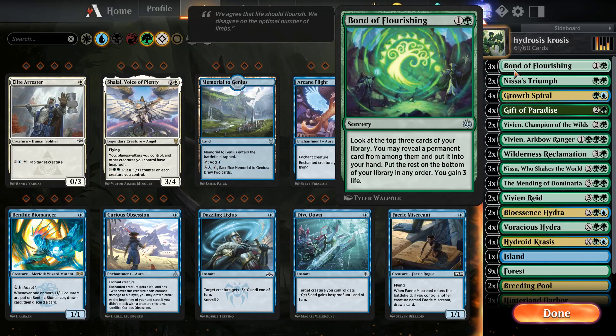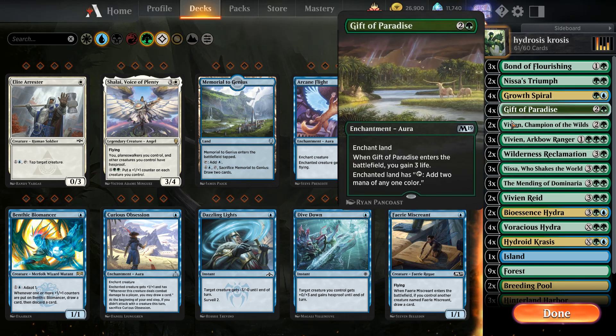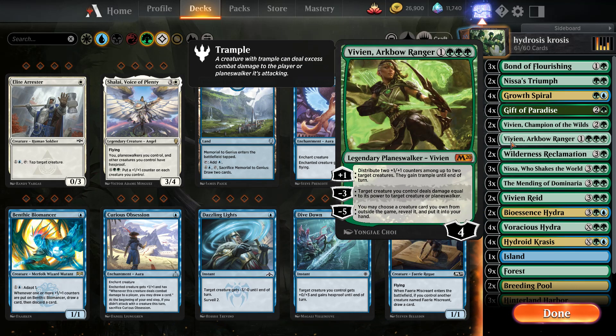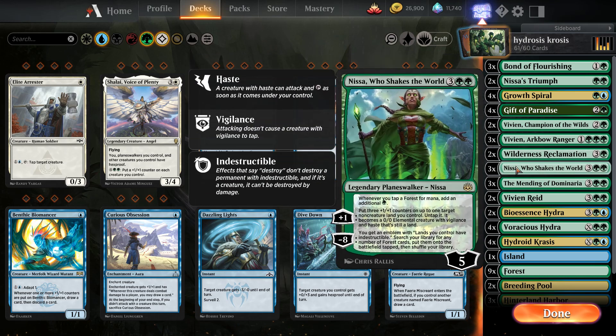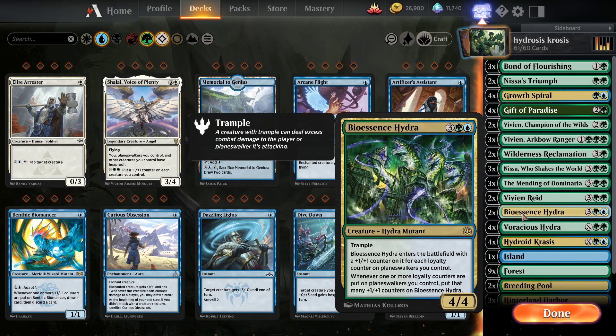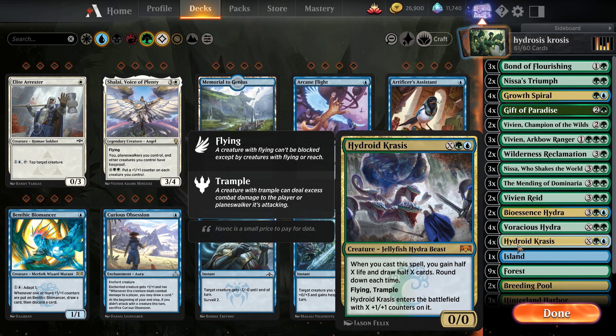Three Bonds of Flourishing — I guess that's how we're now gonna call it — two Nyssa's Triumphs, four Growth Spirals, four Gifts of Paradise, two Vivian Champions of the Wild, three Vivian Arc Bow Rangers, two Wilderness Reclamations, three Nyssas who Shake the World, three Mendings of Dominaria, two original Vivian Reids, aka the Extremely Ugly One, two Bioessence Hydras, four Voracious Hydras, and four Hydroid Krasis's Crosses.